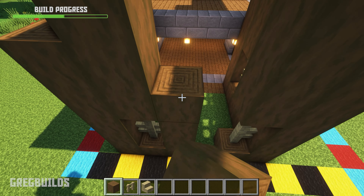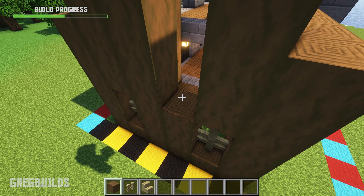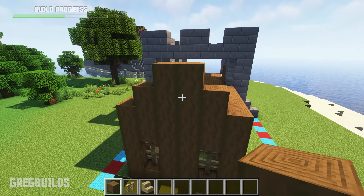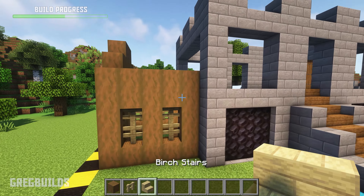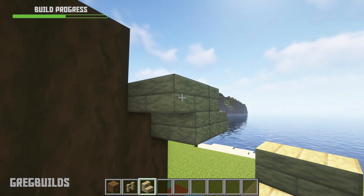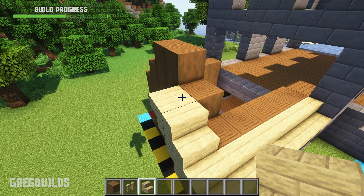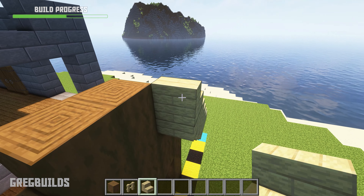Then make the next column 7 blocks tall out of solid stripped spruce planks, and make one next to it as well. Then let's add in birch stairs for the roof. And at the end we can add in upside down stairs, and we can alternate this all the way up the ridge. Make sure there's a total of 4 rows of stairs for each side of the roof.